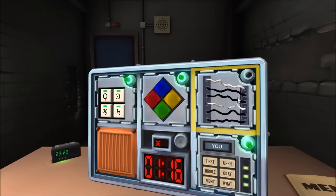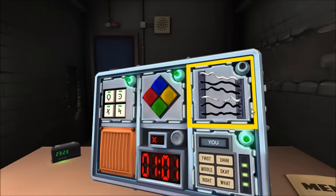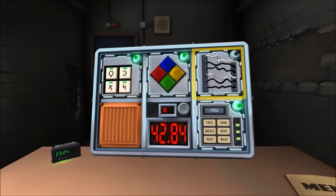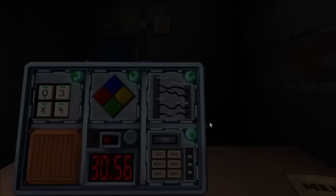All we have left is wires — I cut the fourth wire and got a strike. Six wires: white, black, black, white, black, black. Is the number even or odd? Even. No yellow wires, and more than one white wire — fourth wire. No? Last wire. 30 seconds — bomb defused! That was my fault, I read it wrong.